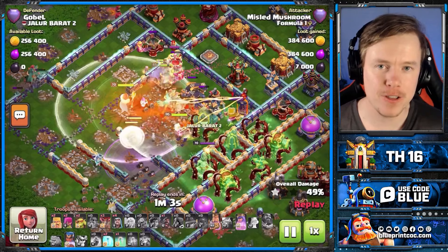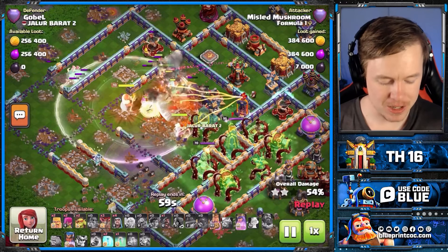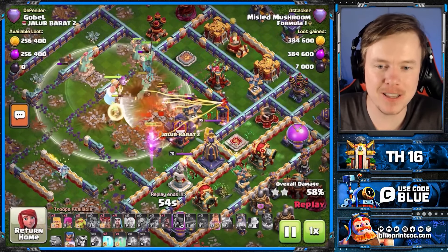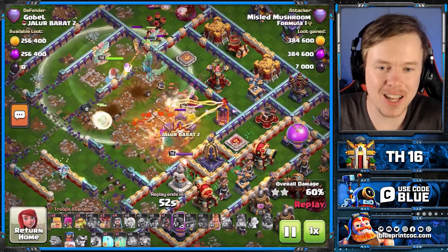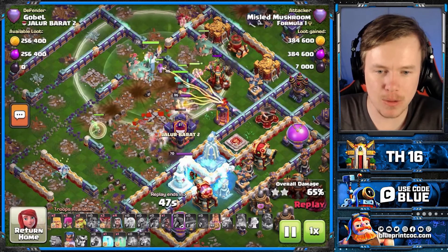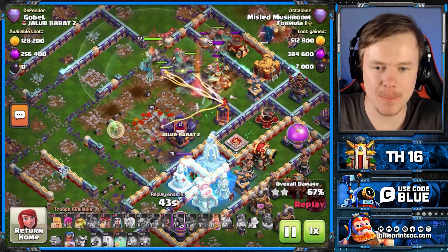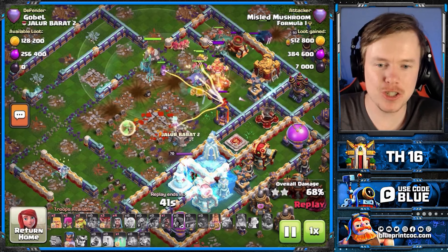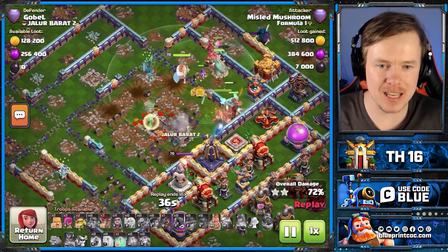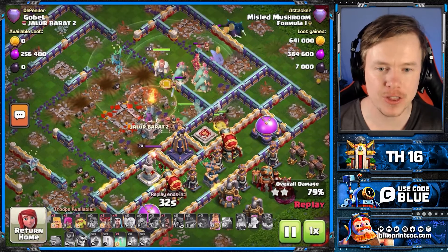At this point in time everything is going perfect, but this is when it starts to go bad. The Queen's in the core, but because she can't shoot any buildings after the Town Hall, she's now standing on the Town Hall Poison. I pop her ability and even use a Freeze — that first Freeze wasn't needed, she's still invisible at that point. I use the second Freeze, but look: she's not going for any of those buildings that she would have gone for had I not used the Overgrowth spell. Now let's have a look at the Hog Puppet in action.